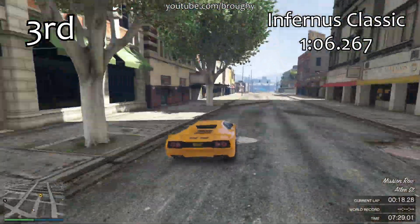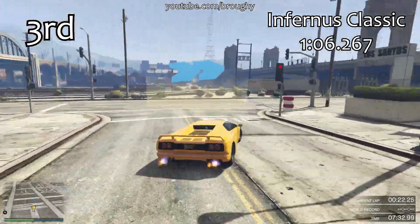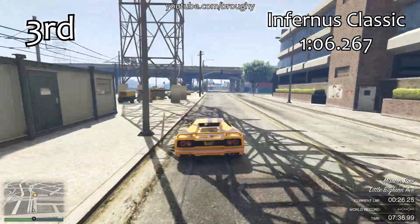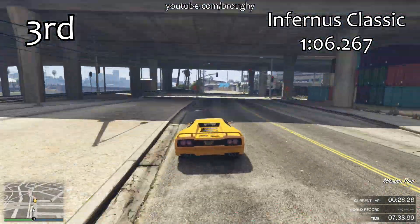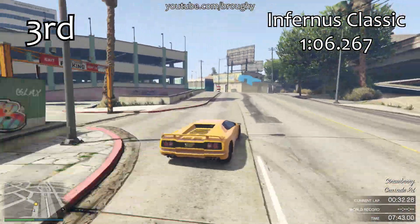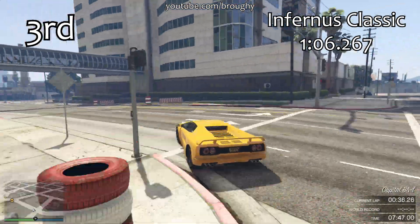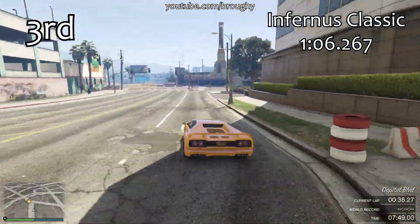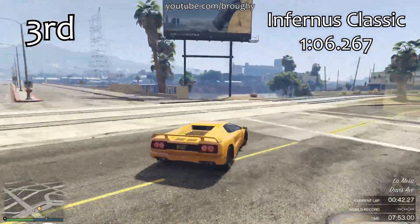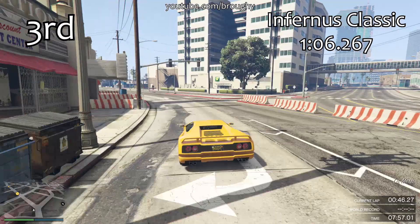The Infernus Classic is actually competitive with the Sterling GT, which used to be our number one vehicle in the Sports Classics class. Looking back at that video, there are quite a lot of vehicles on that same pace as the Z-Type — the 1 minute 9s and 1 minute 10s — we did have quite a good balance of cars, but then we got the Sterling GT which ruined it. Now we have the Infernus Classic, which is pretty much on exactly the same pace as the Sterling GT.